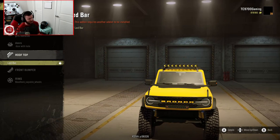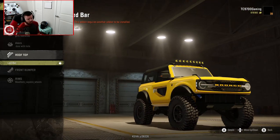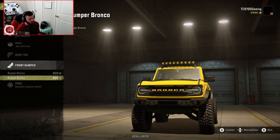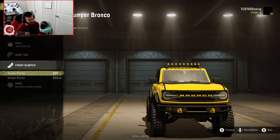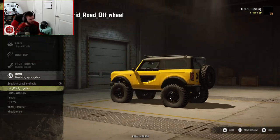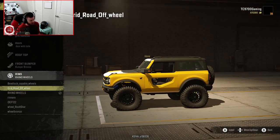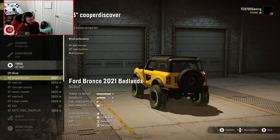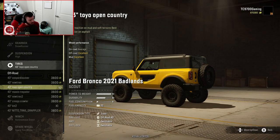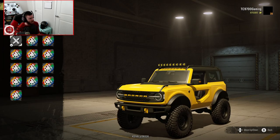Rooftop-wise, we have Bumper Bronco 1 and 2. I'm going to go with the second because it looks like it might provide just a tiny bit more clearance. I'm going to go with the Black Rhino wheels, but switching to those, I might have to go back and change the tires to something that actually interfaces with that wheel properly. It looks like the Toyo Open Countries do, so we'll throw those on. The actual grip levels aren't that different, so we'll move on.